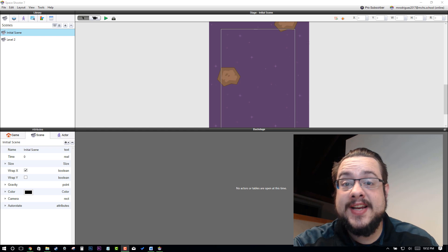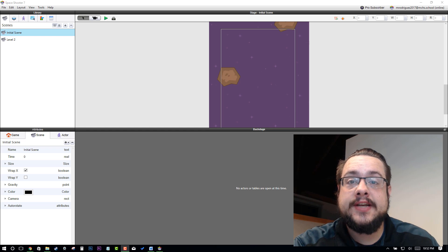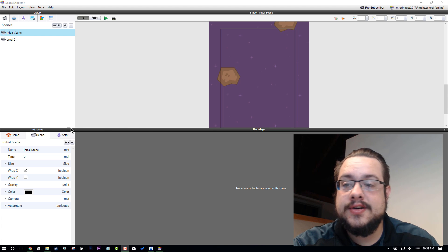Hey guys, how's it going? It's a little bit late, but welcome to Episode 7 of our Space Shooter Tutorial. Today we're going to work on adding HP to our enemies, as well as adding a score counter. So let's go ahead and get started.